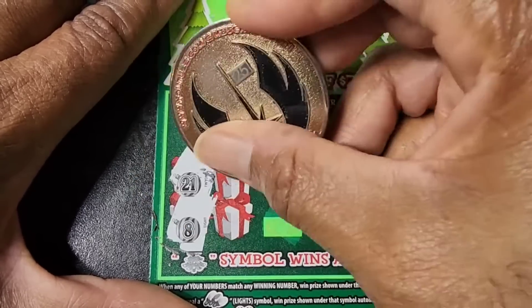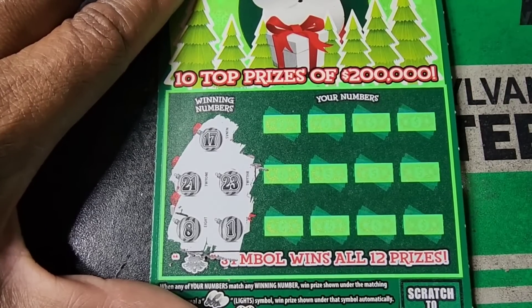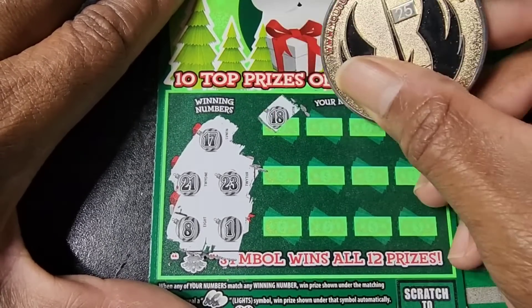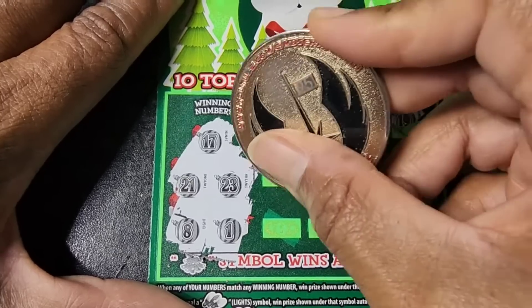17, 21, 8, 23, and 1. Then 17, 21, and 8. 23 and 1. Then 18, 5, 11, 19 — whole world of disappointment.